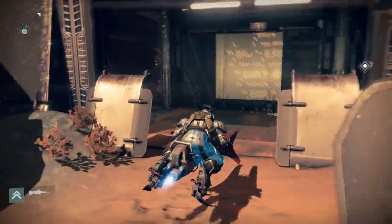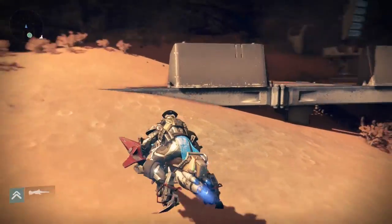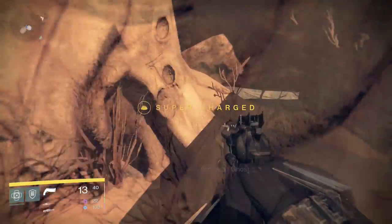We're going to head back to the Scablands now, into Firebase Rubicon. Go under the bridge and head off to the left. There's a small cave to the left near the construction light. On the left side of the tree, at the end of the cave, is the next ghost.